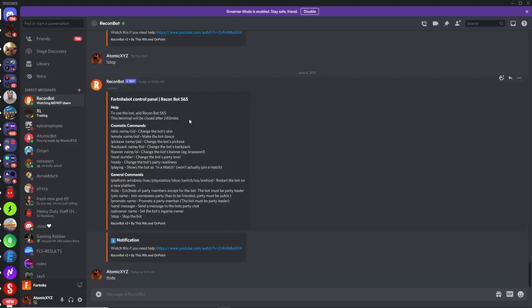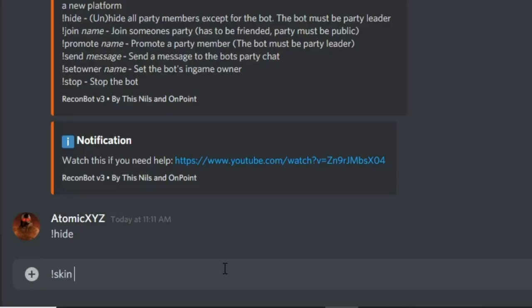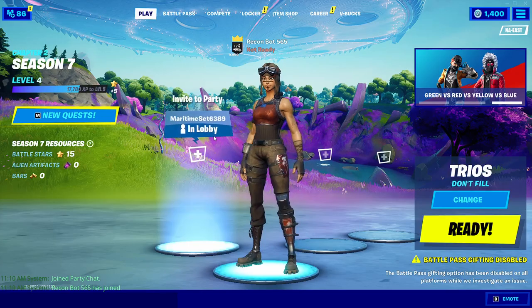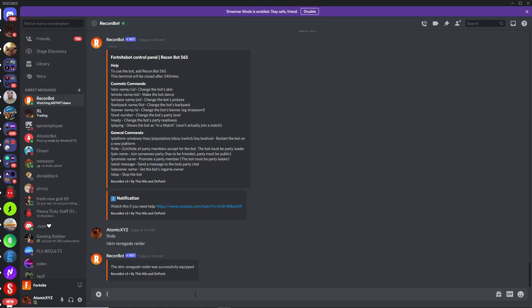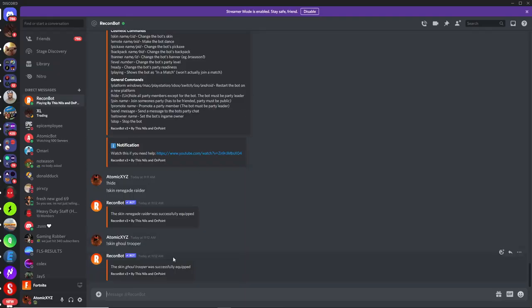The first command we're using is the skin command, which changes the bot's skin. You can use unreleased skins or pretty much any skin in the entire game. Type exclamation point skin and then the skin name you want. For example, if you want the Renegade Raider, type skin renegade raider and it will equip the Renegade Raider. You can see it's now equipped. If you want the Ghoul Trooper, type skin ghoul trooper and the bot will change to the Ghoul Trooper skin.